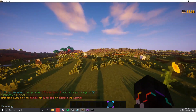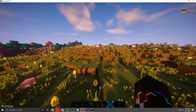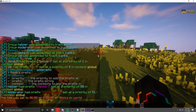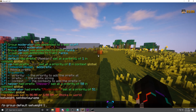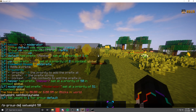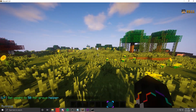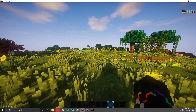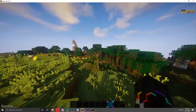Now let's set the ranks' weight. Weight is similar to priority and works together with the track list and prefix priority to determine how important a rank is. Type: LP group default setweight 1 — because it's the least important rank. For helper, type: LP group helper setweight 50. The weight, priority, and track list all work together and combined will give you a clean config and a clean order of all ranks. If a player has three ranks, the most important one will be displayed, and the chat won't be full of multiple prefixes.